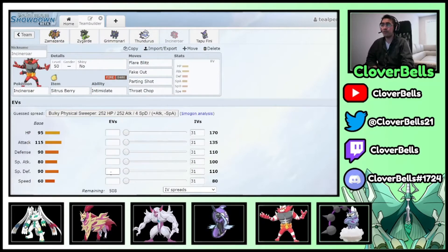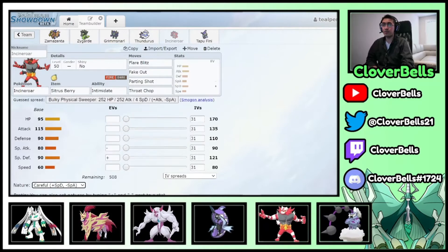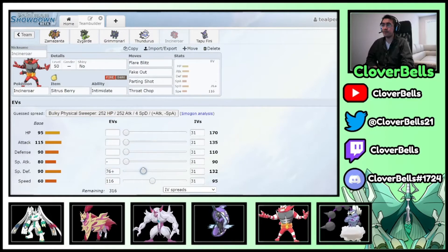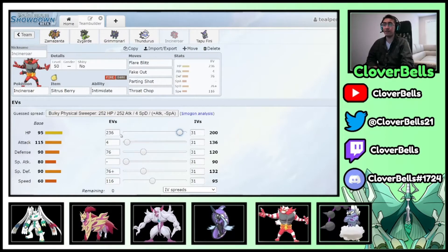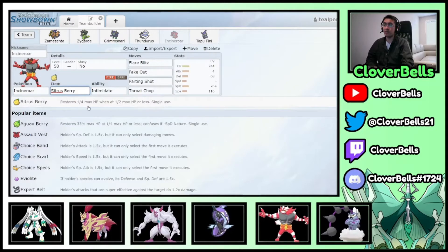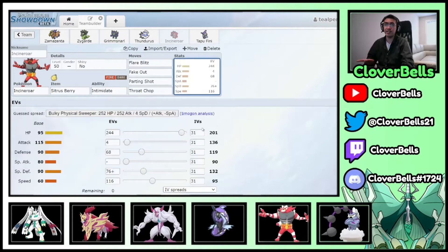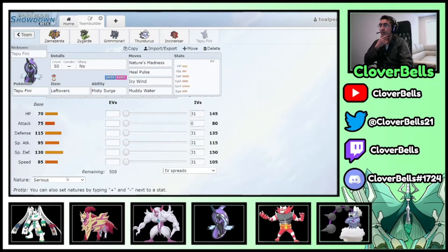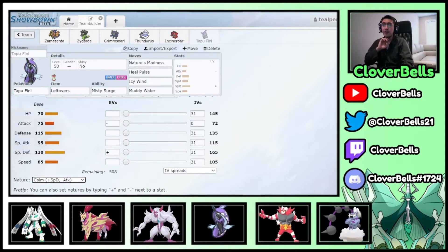Tapu Fini: Calm nature to resist Regieleki Thunderbolts. 60 Speed, hitting 112 — then go to 113 with 76 EV investment to reach the first Speed bump, jumping from 174 to 176. A tiny bit of Special Attack since we're not trying to deal damage. 244 HP for optimal Leftovers recovery with an even number. Remaining EVs in Defense: with Reflect and Intimidate, Fini survives Rillaboom's Grassy Glide.